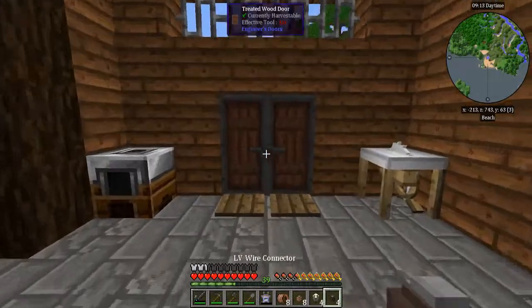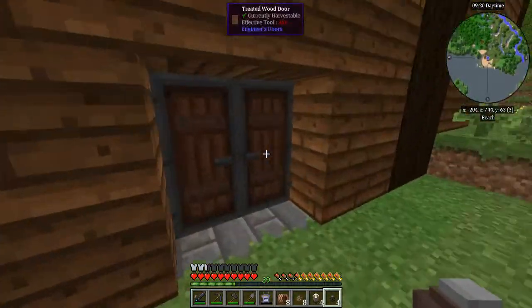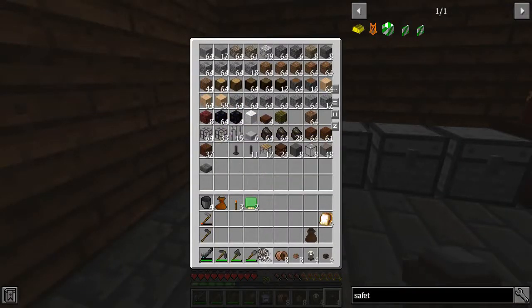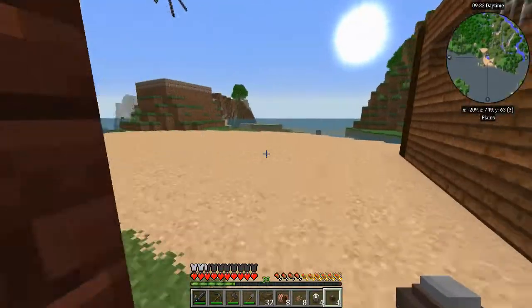Terracotta might as well live over here too, because once I really start getting into wiring I'm going to need a lot of it. We have Ex Nihilo in this pack — one of the reasons I put it in was for clay creation.